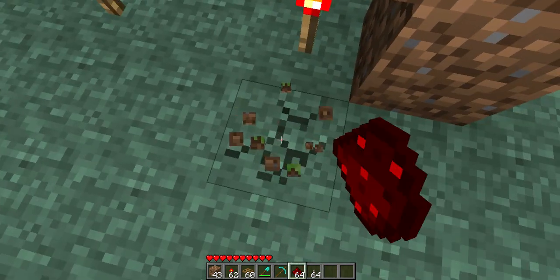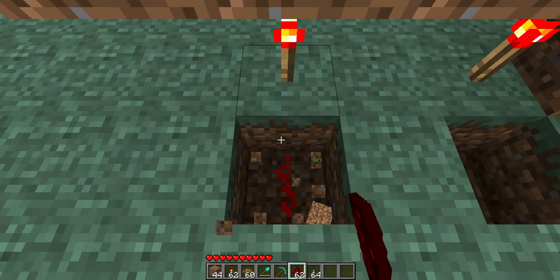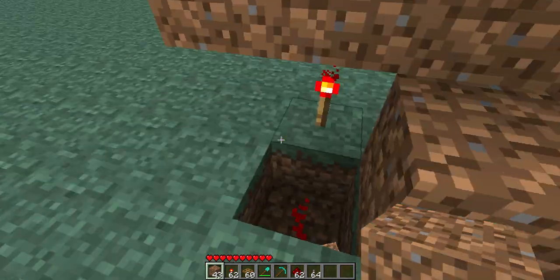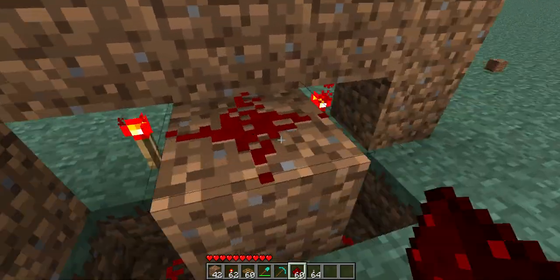To get rid of this problem: just take where you place the torch, go one down and place some redstone. And where you place your hatch, build one up. These ones will not match to each other. Then place redstone right here.